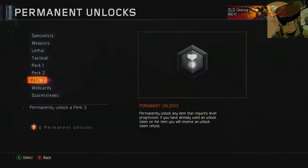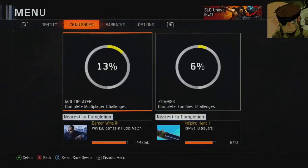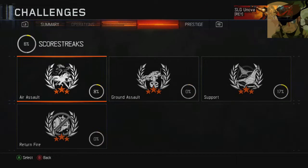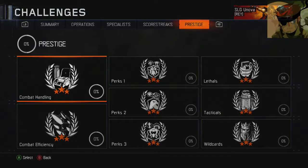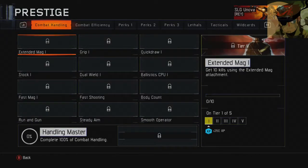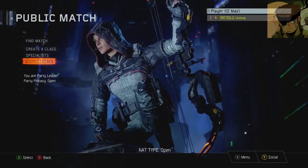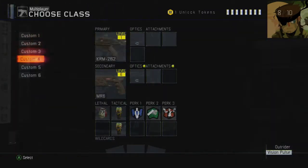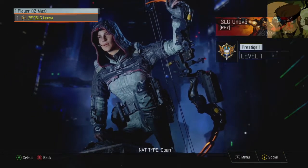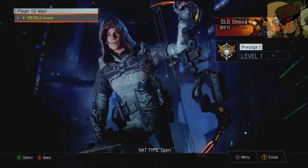We keep our challenges. We're now Prestige one, level one. We get extra challenges — cool, that can help us rank up a lot more. I'll stick with this specialist — Vision Pulse. We've got six classes now. If you enjoyed, don't forget to give it a thumbs up for more Prestige videos. I'll do it all the way to Prestige Master, hopefully. Give it a like and I'll see you in my next video.